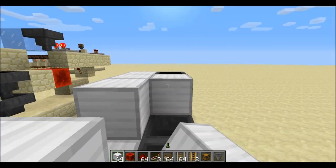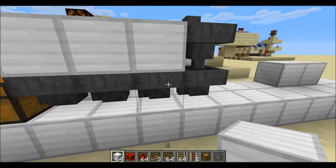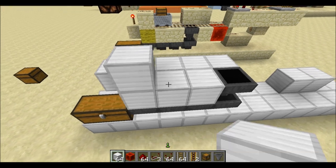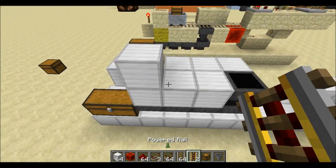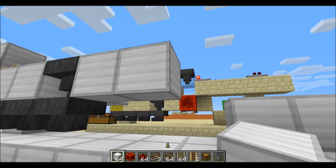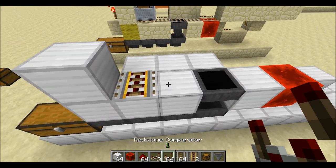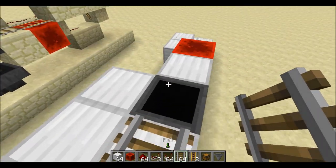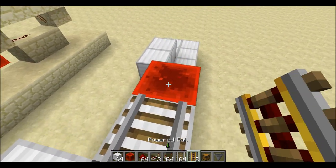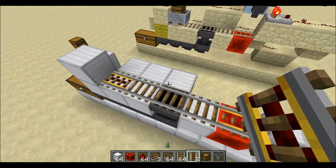You can also cover up those hoppers right there. Place a block right here, then do a power rail. Place another couple blocks right here, then a redstone block right there. So: power rail, regular rail, regular, regular, and powered.